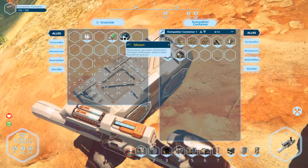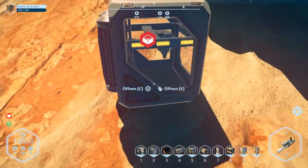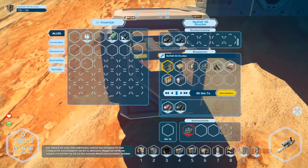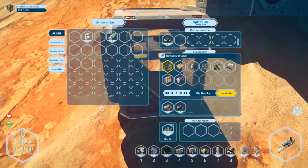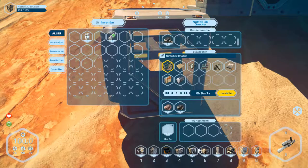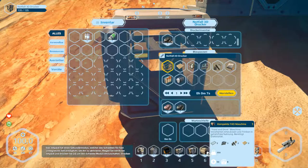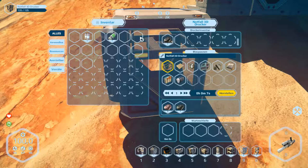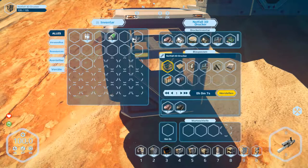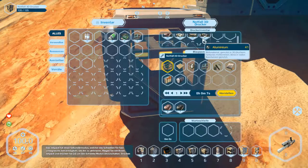Let's have a look if we can produce container number four — we need two frames and we've got them. We've got twelve stacks, so we can leave something in here, and now we can take more of the parts we need. Silicium is here. For the fat machine we need two frames, three electronic parts — they're in here. Take this part out.